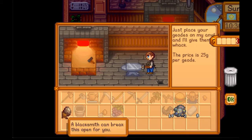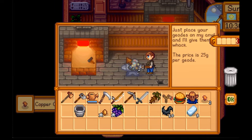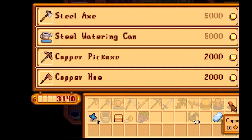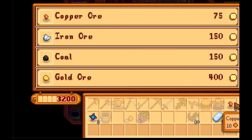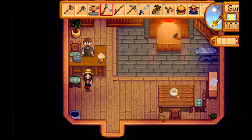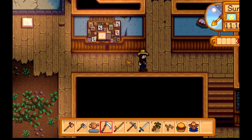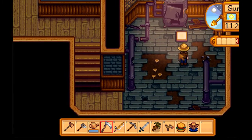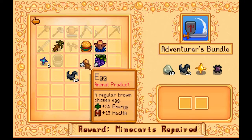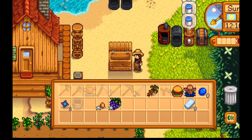Let's have Clint do the geodes first because he won't be able to do them after we have him do our stuff. Ooh, iridium! Let's sell that. I'll be right back, Clint. I guess let's drop some things off here first and then I'll take care of our little Clint problem. I forgot the effin' blueberries. Alright, take it.